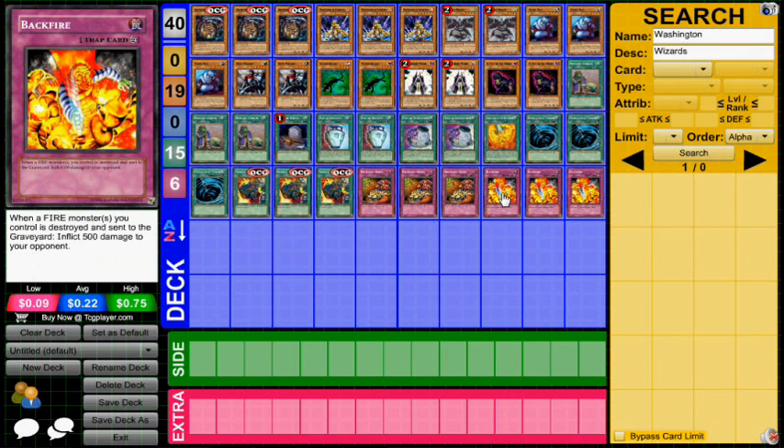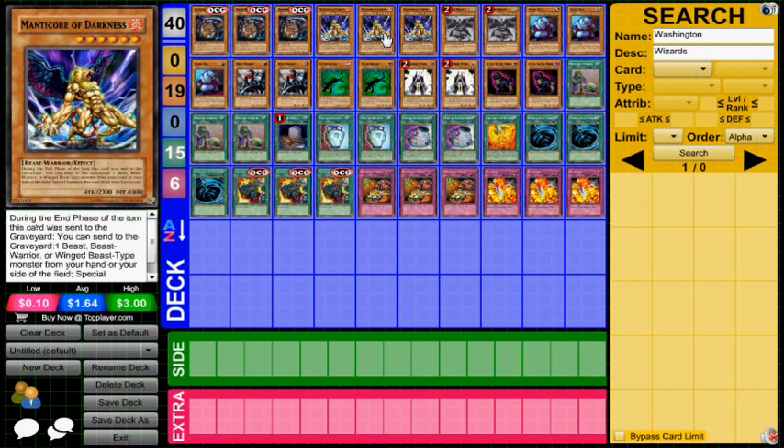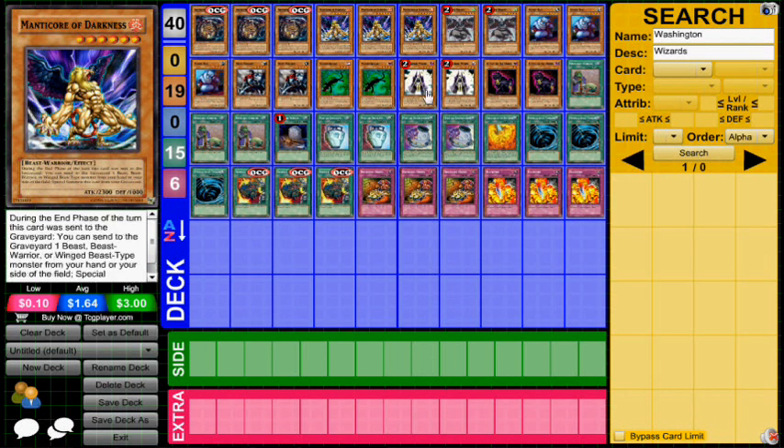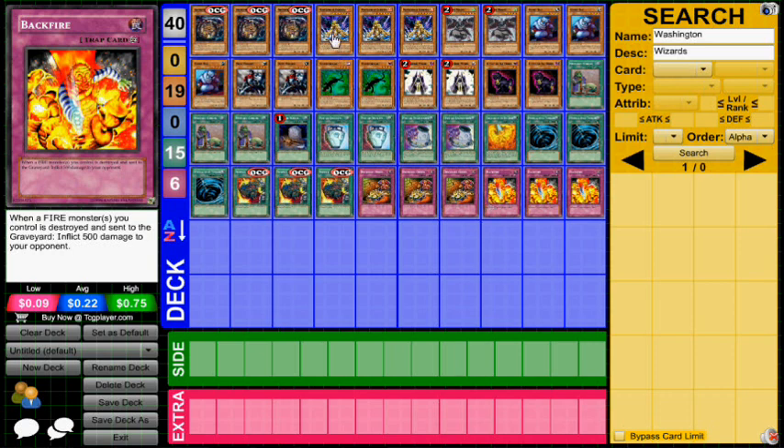The last part of the OTK is Backfire. Backfire basically says when a Fire monster goes to the graveyard, you can inflict 500 damage to your opponent, and it's not once per turn — which is obviously why it enables the OTK. Here's how the OTK play works: during your opponent's end phase, all you need on the field is Manticore of Darkness and Backfire. You don't actually have to have Manticore live the whole time; as long as your opponent doesn't Number 101 it, if they just attack over it you don't really care. You'll dump a Tengu, a Rat, an Omen, or another copy of Manticore to Monster Reborn itself, and you want Archfiend Eater in the graveyard. Archfiend Eater will pop the Manticore of Darkness, sending it to the graveyard, Backfire will trigger, and you will inflict 500 damage.